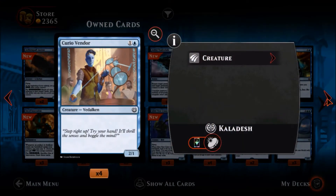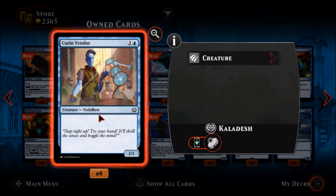Curio Vendor — one blue one colorless, a common creature, a two-one. Pass, there are better things to play.